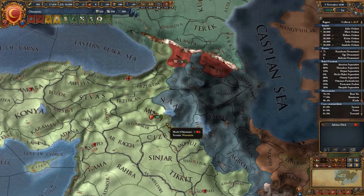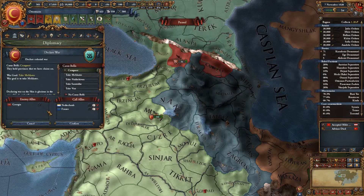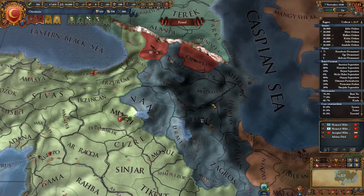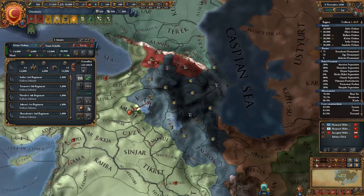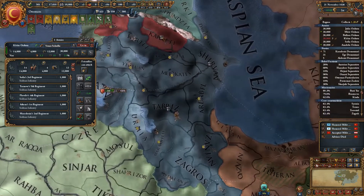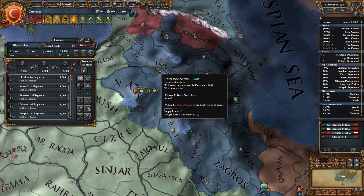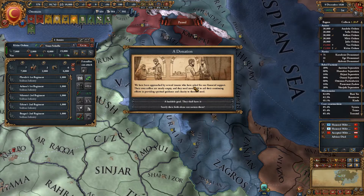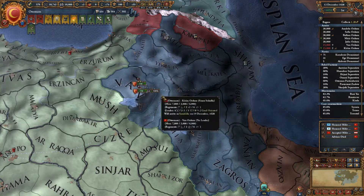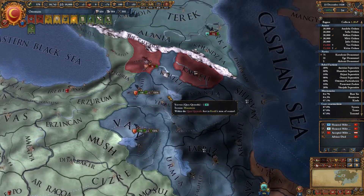So we're at full maintenance now. They still don't have any allies - let's go and declare war. Georgia will come in of course, but we don't care about Georgia. Let's say Van is the war goal and confirm. Let's just move straight in here - Crimea should come in and deal with Georgia for us. That's their capital there in Tabriz. Most of these don't have forts. Gain piety and lose money - I think we'll lose the piety to gain the manpower and the extra tax.